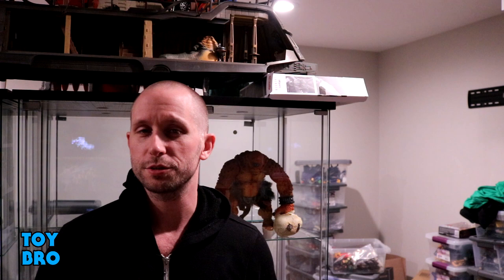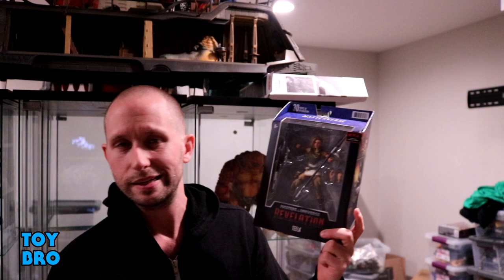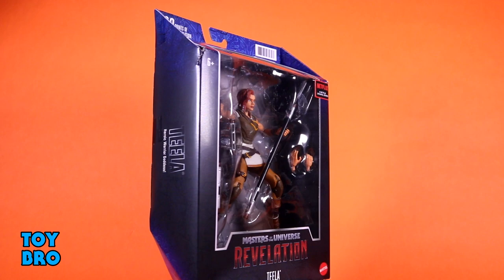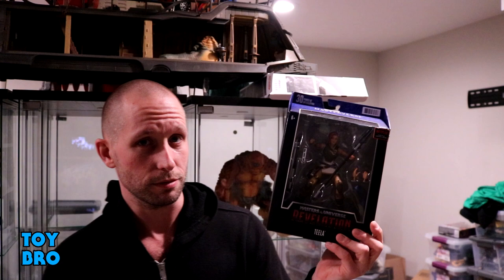We're back with another Masters of the Universe Masterverse Revelation review — never not going to be a mouthful — and we're taking a look at wave two. I got wave three first somehow, so we're going back to wave two. The big one from this wave is Teela. She comes in the standard packaging for the line: blue Eternian hieroglyph styling, a figure in the window, the Revelation logo on the bottom, her name down one spine, really good artwork on the other, and the back has larger artwork with a small bio and cross-sell for wave one and two. Let's pull her out and take a look.